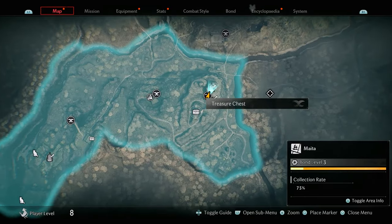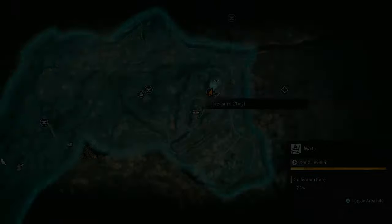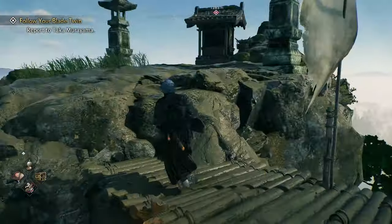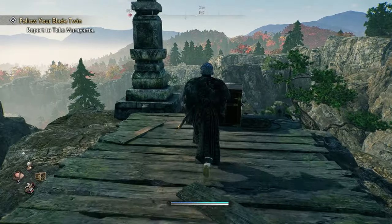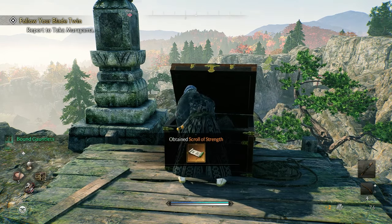The next collectible is a treasure chest, which is quite difficult to get. Take the same path you used to reach the shrine, but instead of stopping there you'll see a miniature bridge you can jump off to glide across to the other mountain where the treasure chest is. Then just go up to the chest and open it to get your well-deserved rewards.